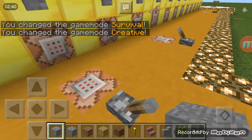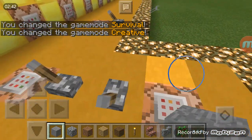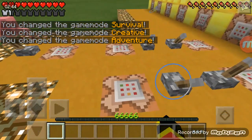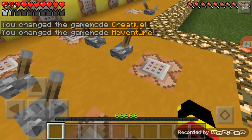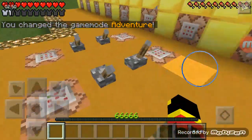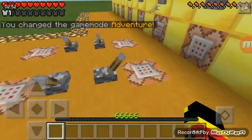Next is /gamemode. /gamemode 0 is survival, /gamemode 1 is creative, and /gamemode adventure is a different one — you type /gma, not /gamemode 0 or /gamemode 1.